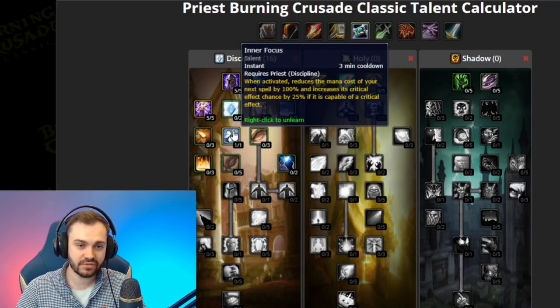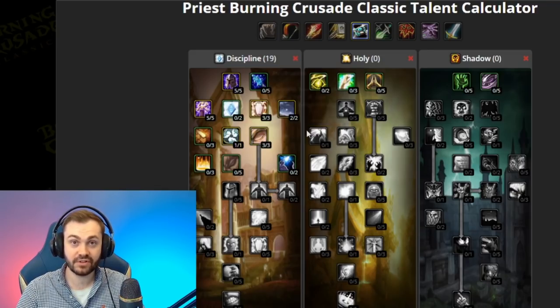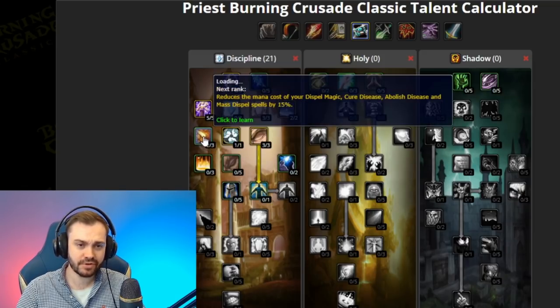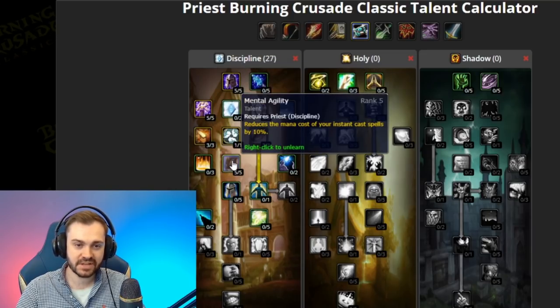Inner Focus is obviously a no-brainer, and we take Meditation as well, as this makes our spirit provide us 30 percent of the mana regen while casting. We'll talk a little bit more about the five-second rule later. Next you want three points in Absolution — dispelling is really important and you're going to be doing a lot of it. This includes Mental Agility, which obviously affects dispel as well, but also POM, Shield, and Renew.